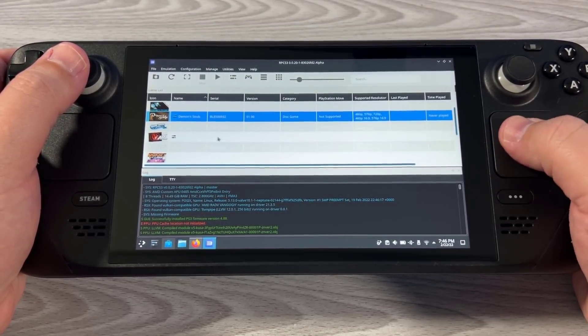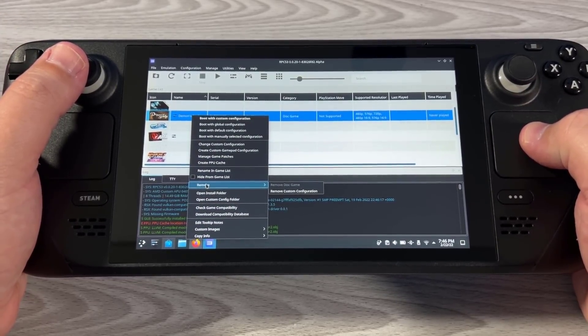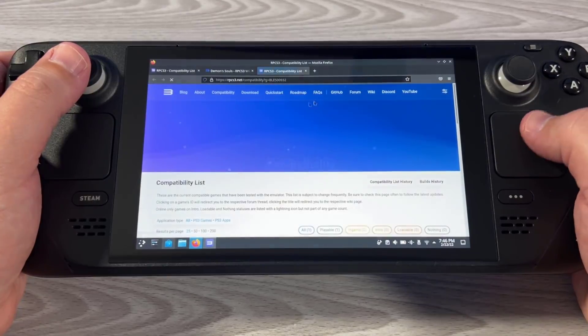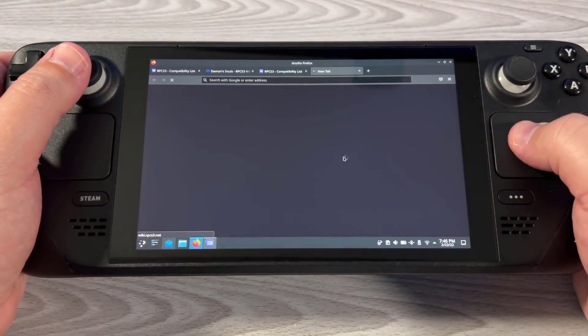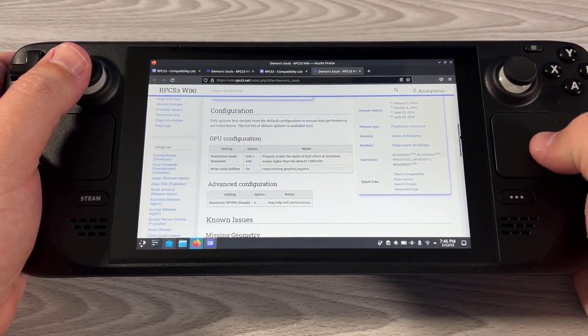Then you're going to want to add your games in here. Now in some of the games you're going to want to right-click — right-click, which is L2. You're going to go to Check Game Compatibility right there, and this is going to jump you over to the RPCS3 Wiki. If the game has anything that people have noted about what you need to do to get it working, it's going to tell you pretty quickly right here.